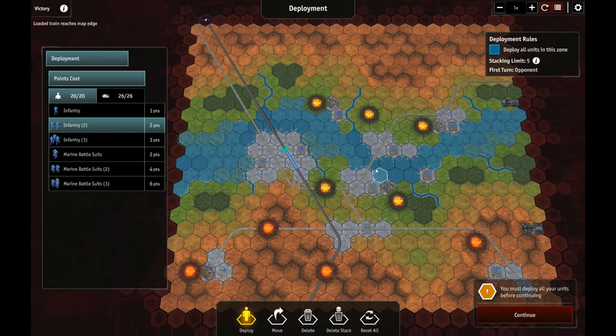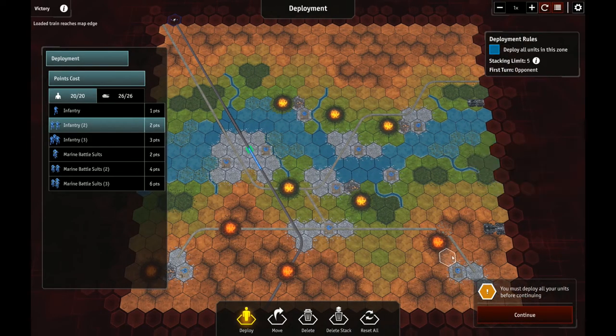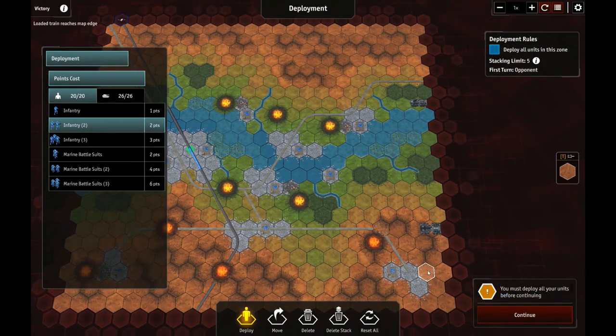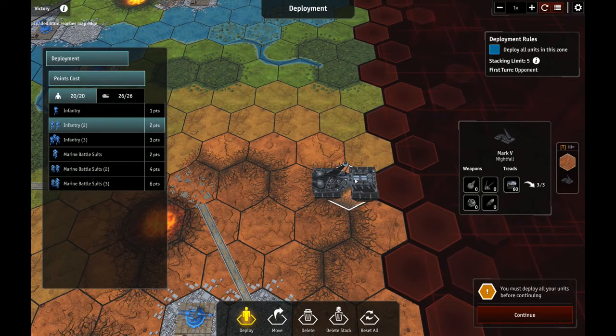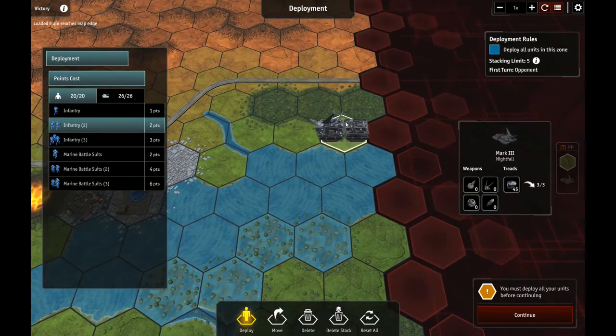We have a train right here in this city. We've got a whole bunch of howitzers — 1, 2, 3, 4, 5, 6, 7, 8, 9, 10 — but don't count your chickens. Those are going to die real quick. Over here we've got a Mark 5, and up here we've got a Mark 3.